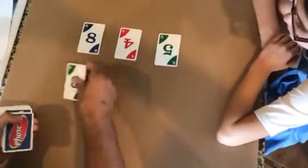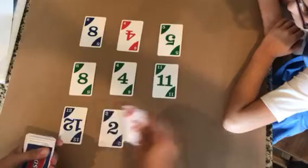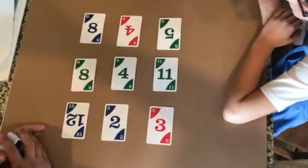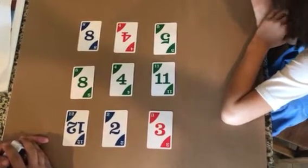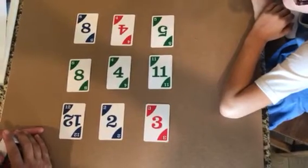In Numbskill, you pass out nine cards in front of the players. What you're trying to do is find a numbskill. A numbskill is three cards that make a fact family. The trick is they have to be different colors.